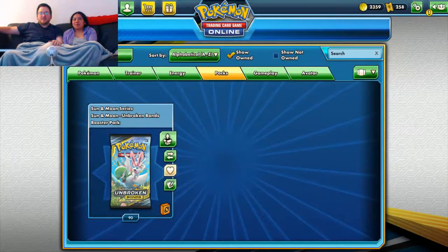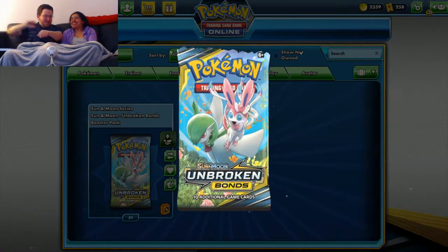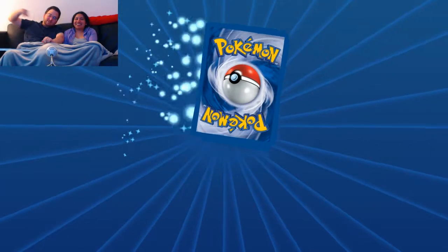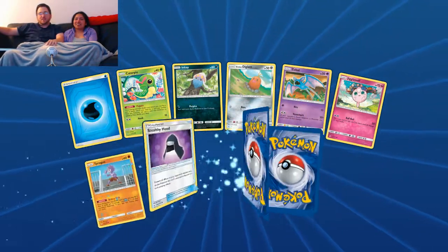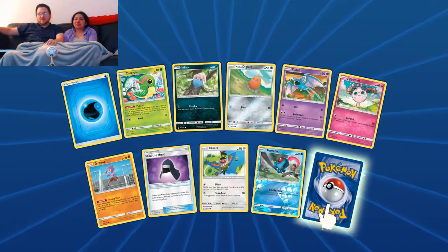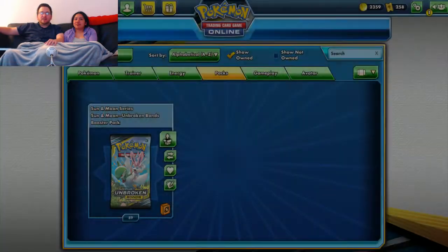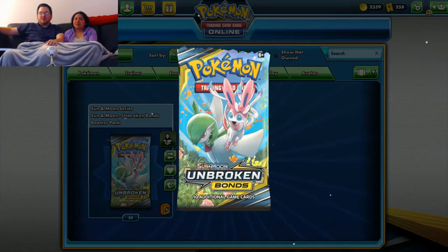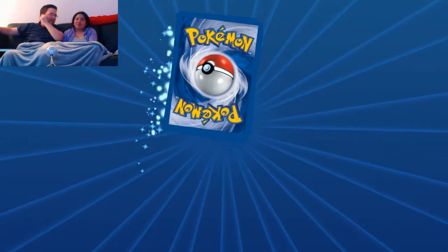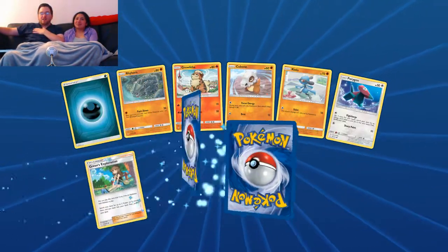Kingler — the one Ash famously dominated with in the first season at the Indigo Plateau League. Nothing good there. And I can't understate how excited I am for Mewtwo and Mew. I love Mewtwo and Mew. Their tag team card is so awesome — just adds to my hype for that. I'm so unbelievably hyped for that set to come out.